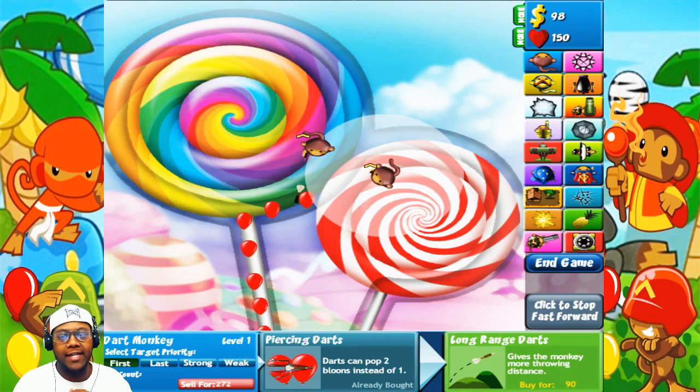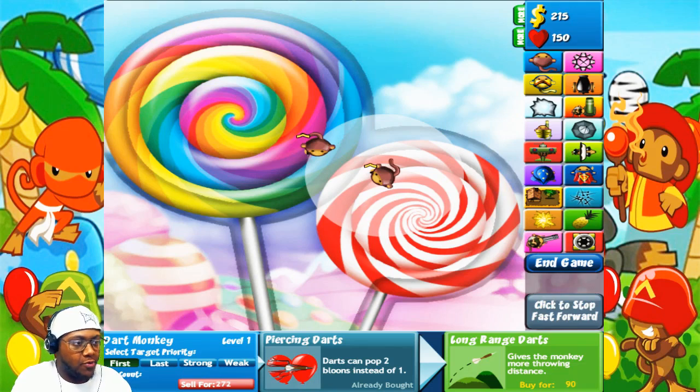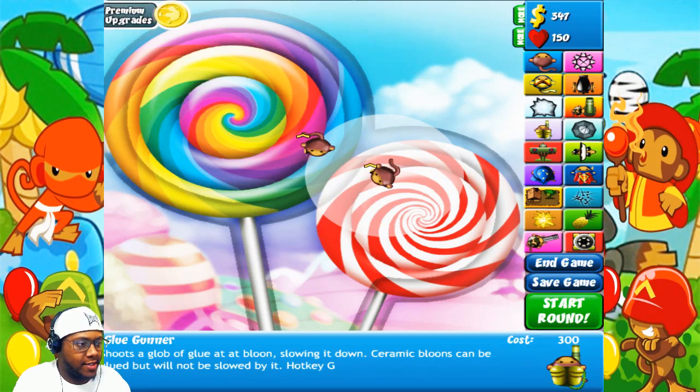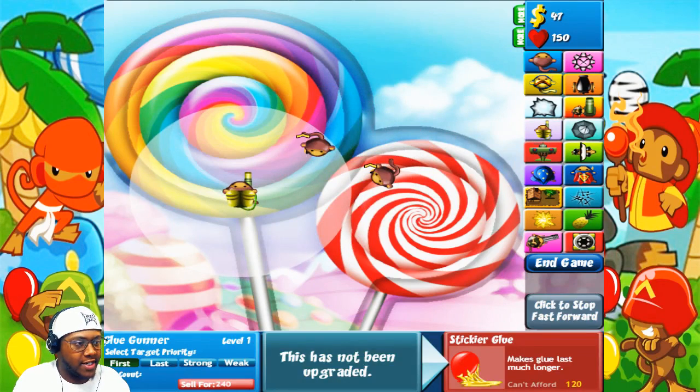Glue monkeys are so OP, man. I did not know they were so good. I love the glue monkeys, and I'm definitely gonna be using them on probably every level from now on because they are so good. We need three glue monkeys and we're gonna put them towards where the balloons come out, and I'll show you why they're so OP.